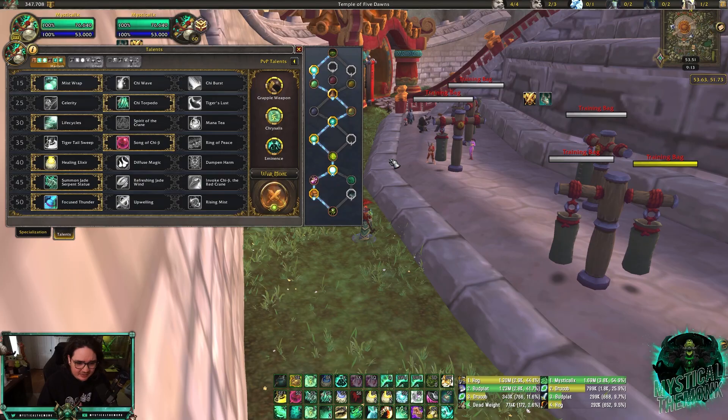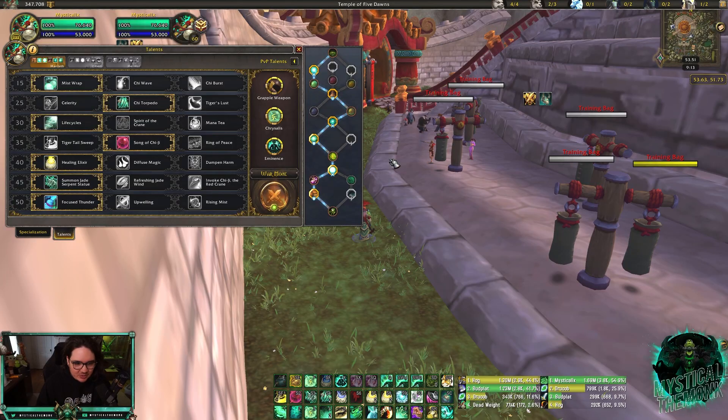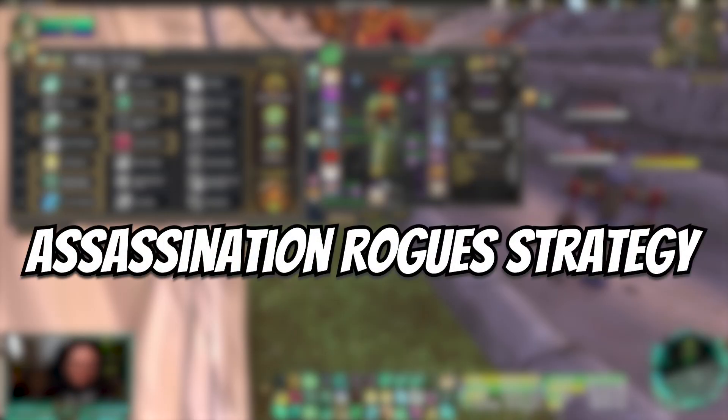I've never really had a problem versus outlaw rogues — they just live and go into dampening. Adrenaline Rush is their main offensive cooldown, so disarm it when you can. Your trinket doesn't mean that much in this matchup because they run Blinding Powder, which reduces the cooldown of Blind. Don't waste your trinket; it's very important to not overlap trinkets or defensive cooldowns, otherwise you're going to be without a trinket and they're going to have a full Blind. Make sure when you see Blind coming off cooldown you keep your teammate at full health. Hopefully they have a cooldown to trade it. Disarm the Adrenaline Rush, and play Cloud of Focus — it's a really good legendary.